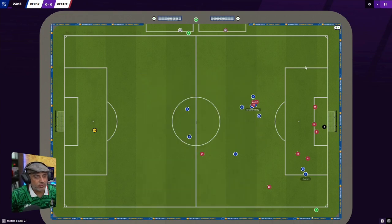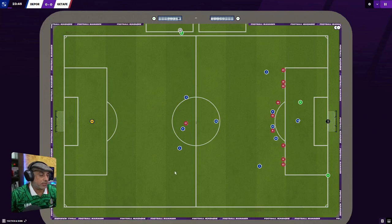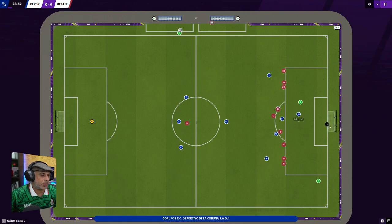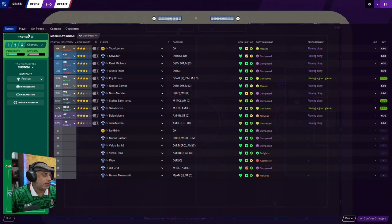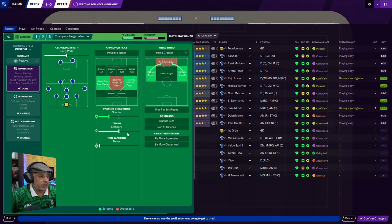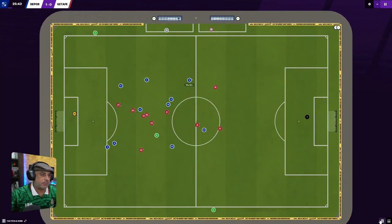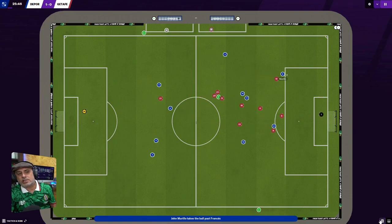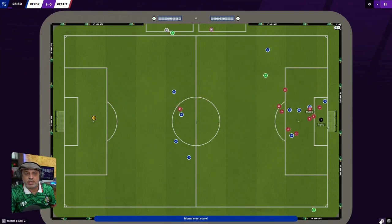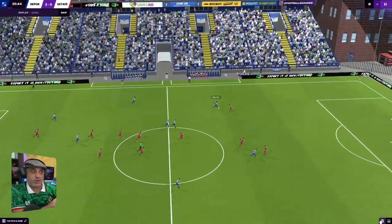The only change I would make to this tactic is tempo. Some games you might want to be a bit more counter-attacking, like when you're sitting back protecting a lead. So to sit back and protect the lead, all I do is: first ball out, wider, that's it — standard passing. Now they're just going to have to attack me all the way. You have a defensive tactic, and all you do now is sit back and hit teams on the break.